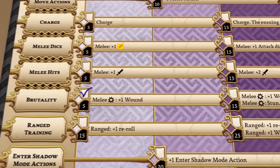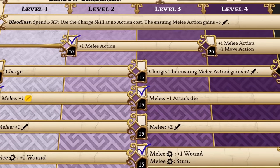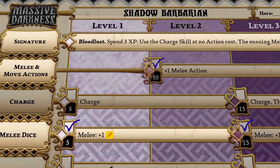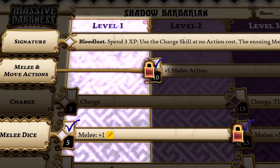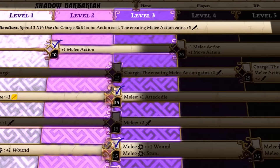Quest after quest, the heroes choose how to advance on their skill tree, making them increasingly more resourceful. However, purchased skills are only unlocked when the quest reaches each skill's level. The further the heroes progress on the quest, the more skill options open up for them.